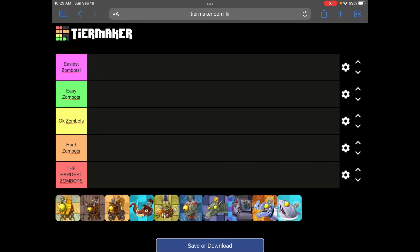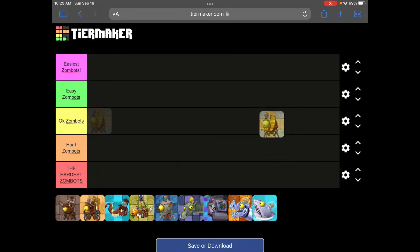First up we've got the Zombot Sphinxinator. This is like the first Zombot you fight. It used to not have to be the first one, but now with the newer changes in PvZ2 where you actually have to beat a chapter to unlock the next one. The Zombot Sphinxinator can send a bunch of Explorer Zombies and Gargantuars at your plants, but he's not too bad. You get pretty decent plants, so he's an easy Zombot.